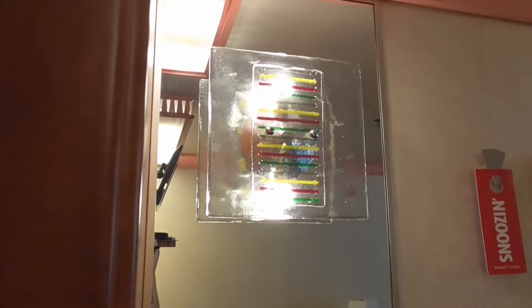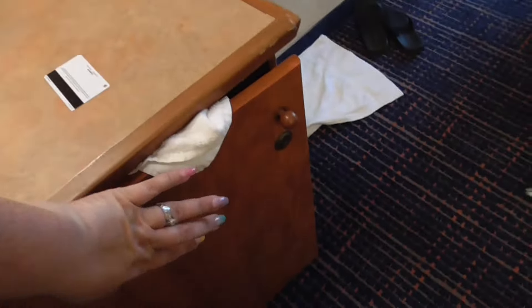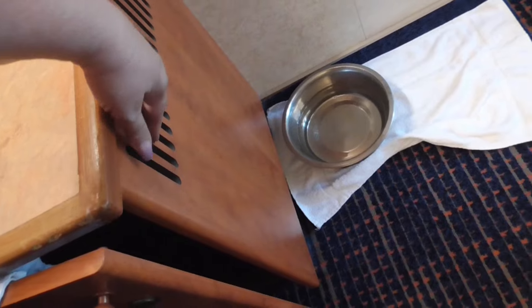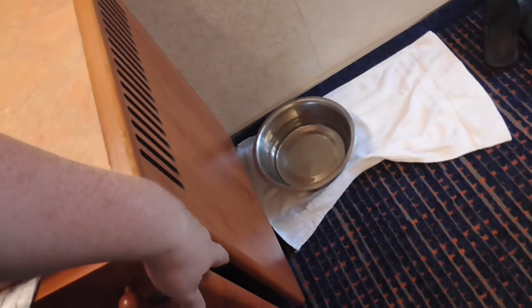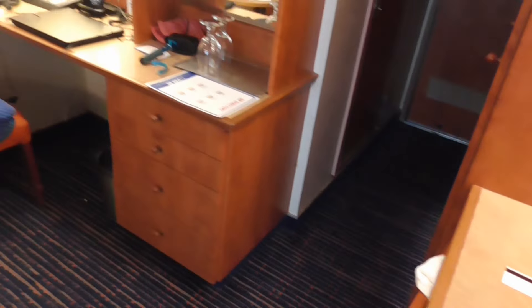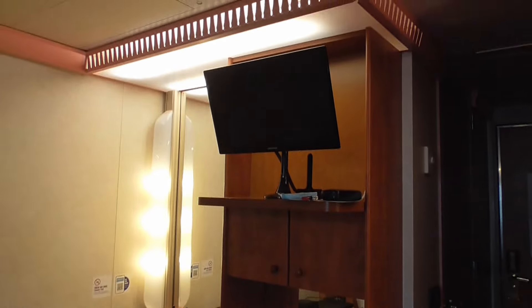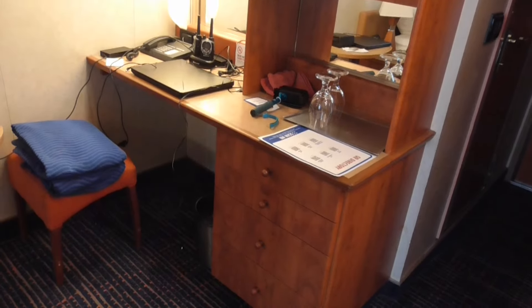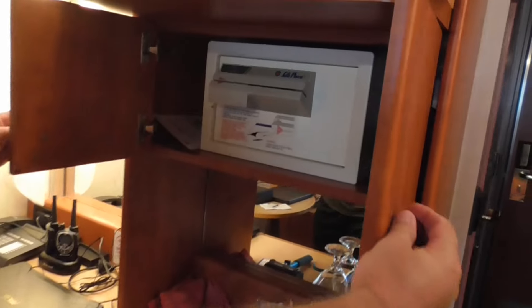Coming out of the bathroom, you have a little desk area with a mini fridge. We prop the mini fridge door open so the airflow is better and it actually gets colder. Then you have your TV, your safe, and your desk. The safe is right here.